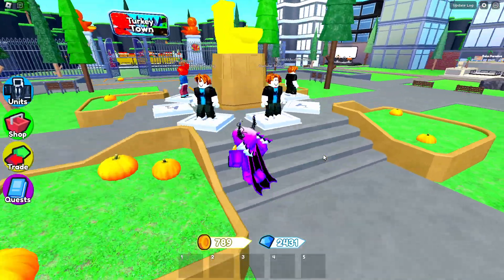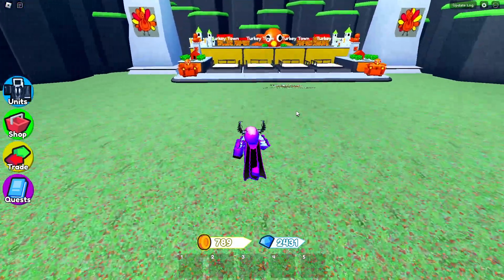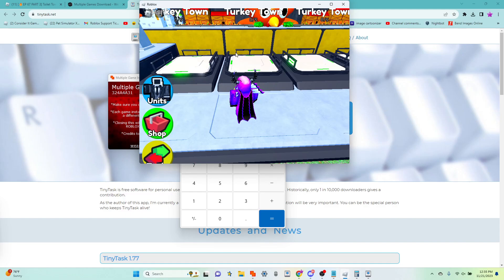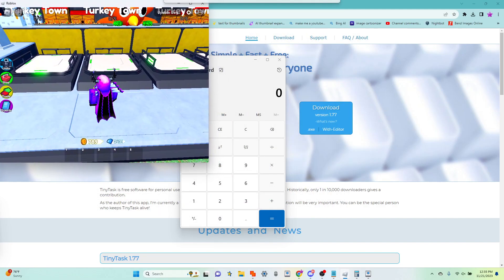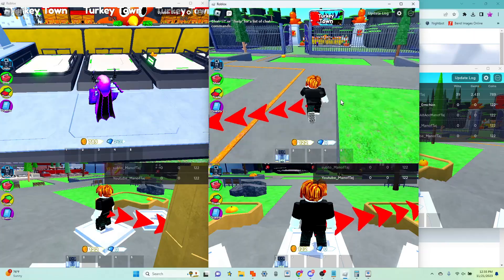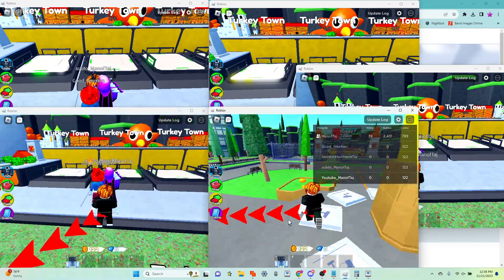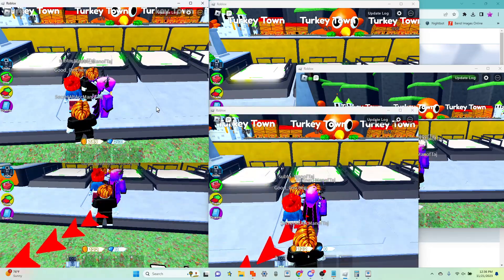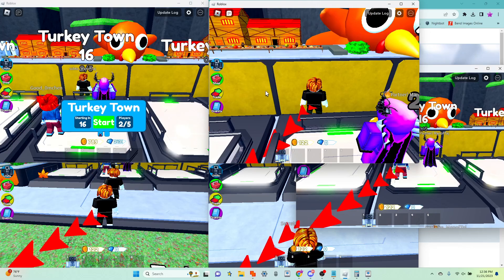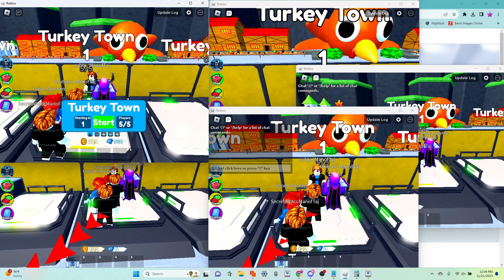Now that you have all five of your accounts in the game, head over to Turkey Town. This map gives you the most amount of coins out of all five maps. Minimize each tab and bring the other ones over. You're going to need to get all of your accounts in the same lobby quickly — you have 20 seconds to do this, which is plenty of time, and then you'll load in on all of your accounts.